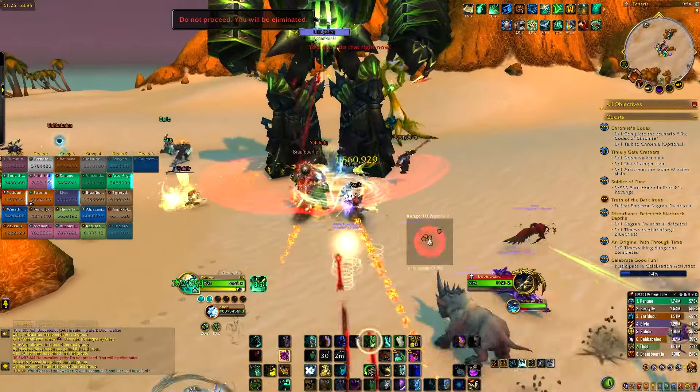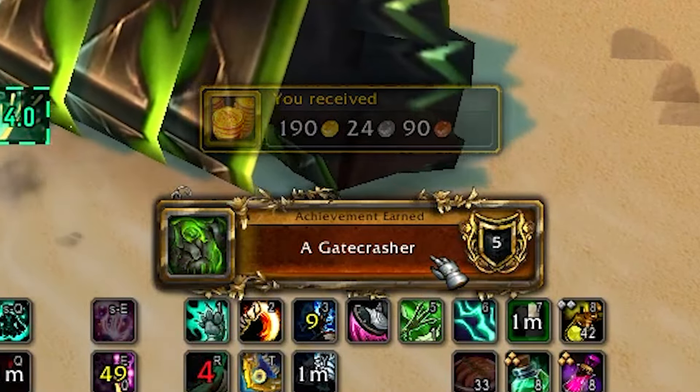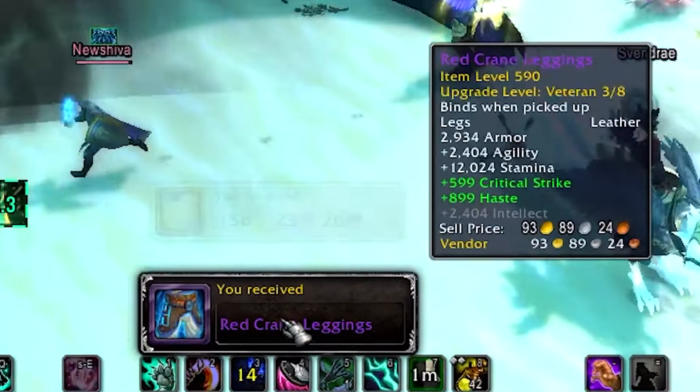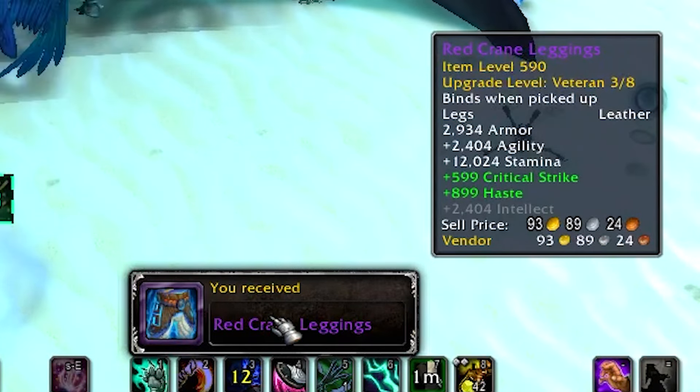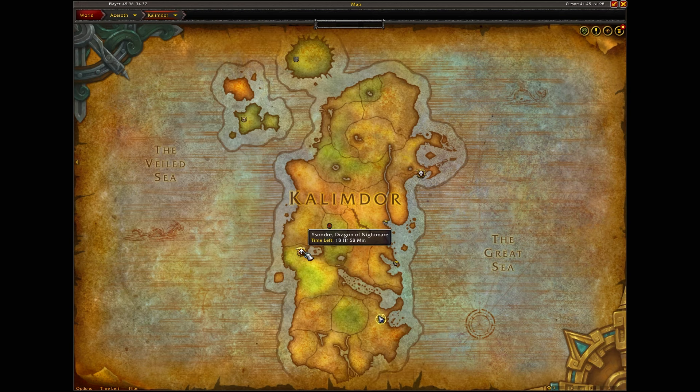Join a group, take on Doomwalker, and once you defeat it you'll get the achievement A Gatecrasher. Note that if you get loot from these bosses they drop 590 veteran gear. There is another achievement for killing a world boss outside this region.